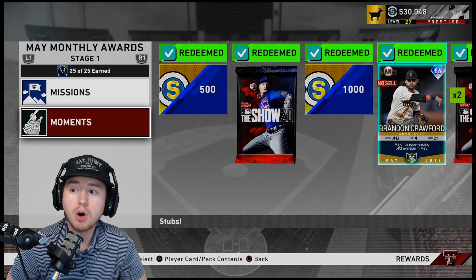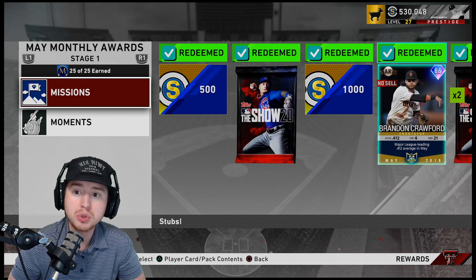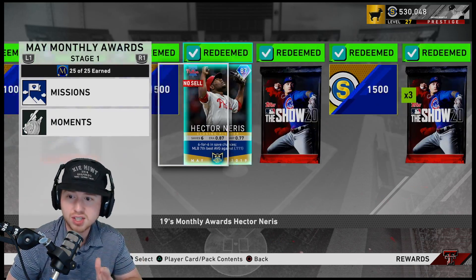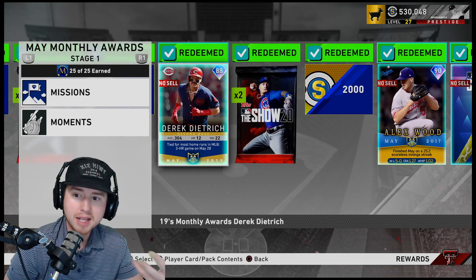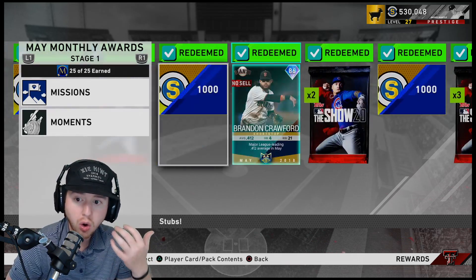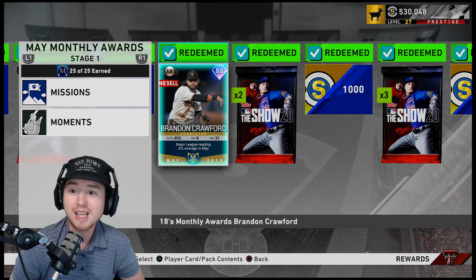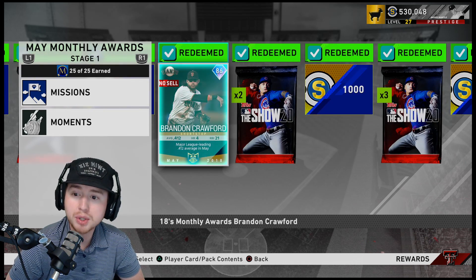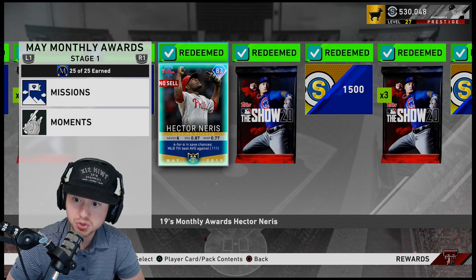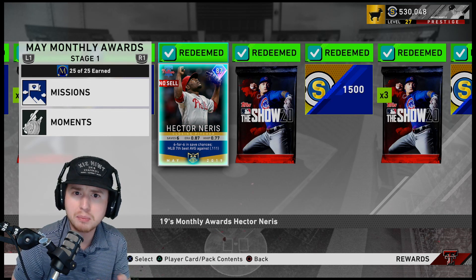So how we're going to utilize these exchanges to make stubs: whenever these programs drop, we're going to see a huge shift in the market for cards needed for exchanges, specifically with the first two cards. After that there's a bit of a drop-off — last time we saw a bump with the Reds but really we're looking at the first card and the second card. What we want to do is attempt to accurately predict and invest ahead of time in cards that could be used for exchanges for whoever the Stage One and Stage Two cards are for the June Player of the Month — and in doing so we could triple the amount of stubs we invest.